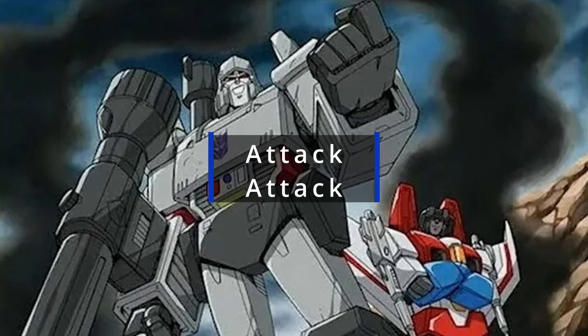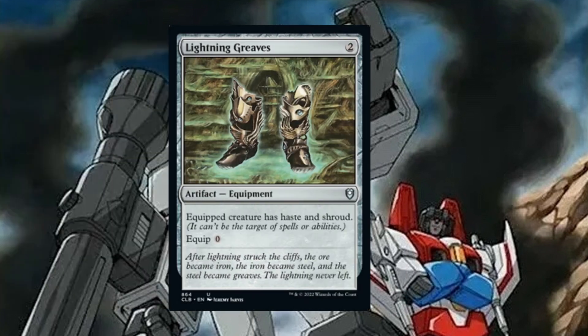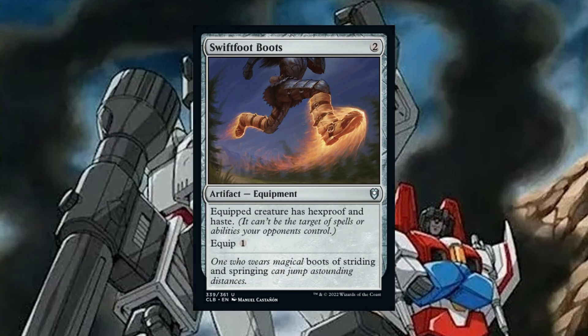Firstly, we're attacking. We have a handful of cards to equip to our commander to help with that. Lightning Greaves is 2 mana for an artifact equipment. Equip — creature has haste and shroud, equip cost 0. Giving our commander haste is great since we want to be swinging in as fast as possible. Swiftfoot Boots is 2 mana artifact equipment — equip creature has hexproof and haste, equip cost 1. Same thing as before, but we prefer hexproof.